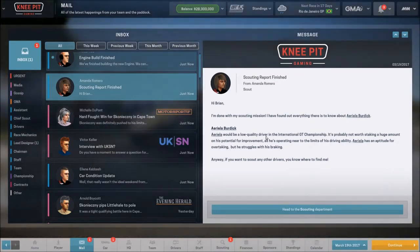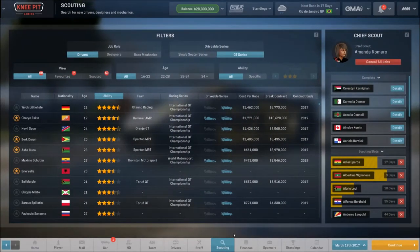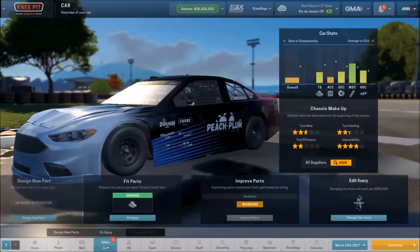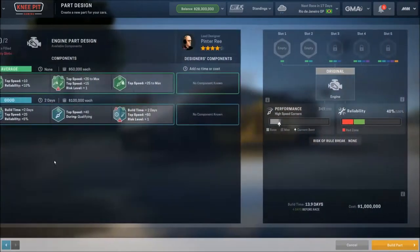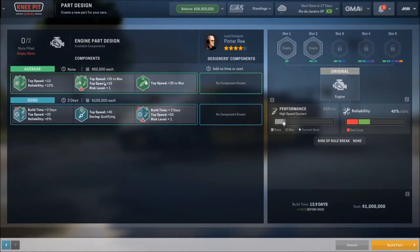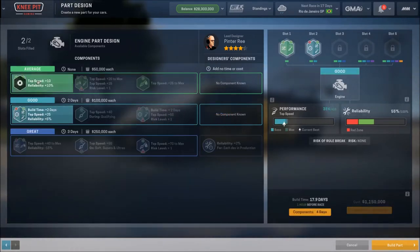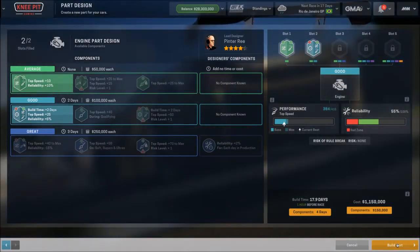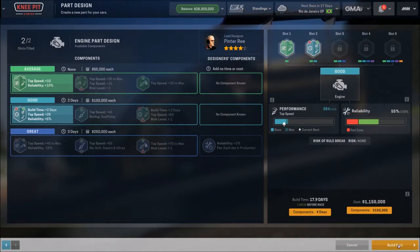We have a scouting report for a low-quality driver — we definitely don't want that. Our new engine is ready to go, so let's get rid of that notification and move on to designing yet another engine. Looking at the options, I know I want this one; I'd love to have the plus 50, but not at that risk level. We'll go ahead with this one — it'll be done right about the time of the next race.